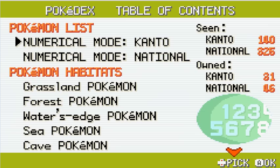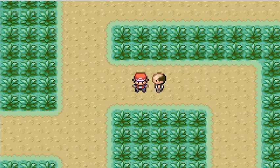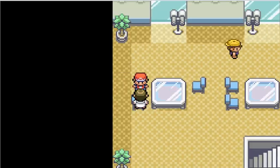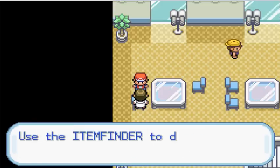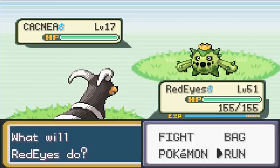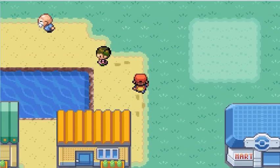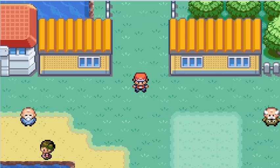Look at the Pokedex — I have 31 owned Kanto Pokemon now, because of the three birds and other stuff. Once you get 30 in your Pokedex, you can get the Item Finder, which you can use to find hidden items. It's really useful on Treasure Beach and other places. I'm going to eventually go on a catching spree and catch another 30 Kanto Pokemon, because you need 60 to complete the game.